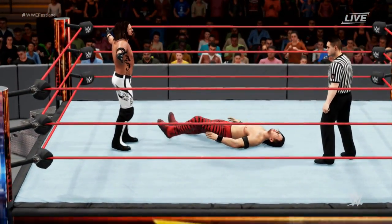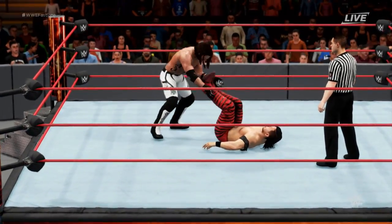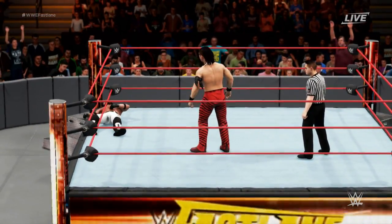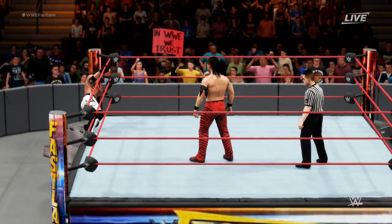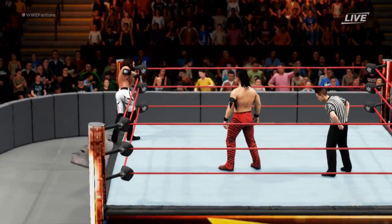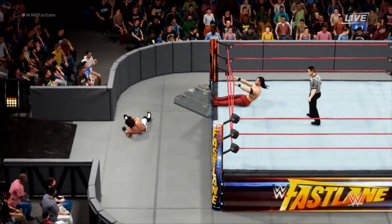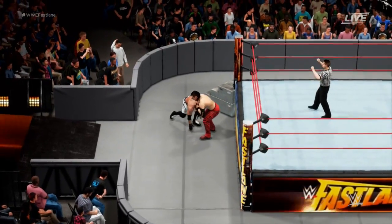He's working on Nakamura's knee early on. Nakamura doesn't look like he's a rank 100 — he's telling AJ to come on. For some reason Nakamura's not moving... there he goes, he finally moves. The AI in this game is stellar, I tell you. The AI in this game is top notch.